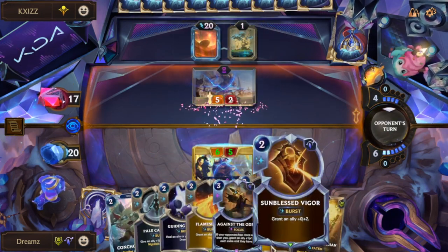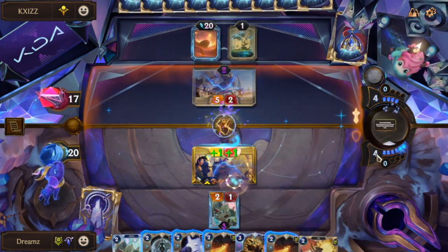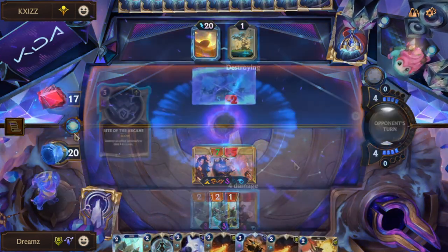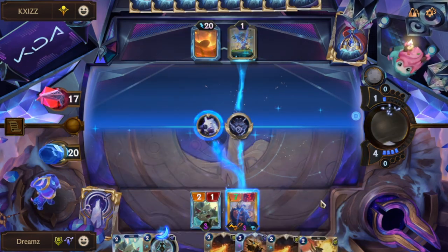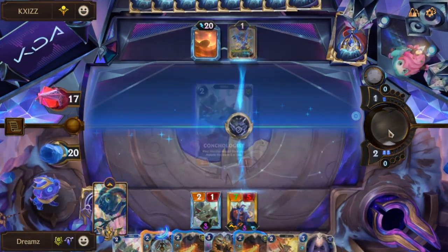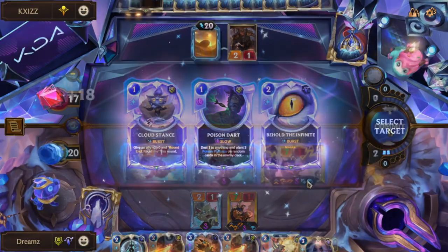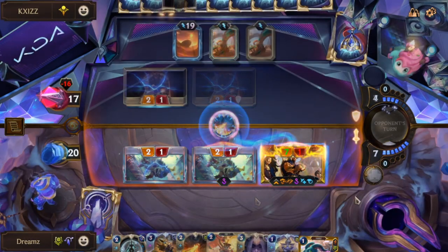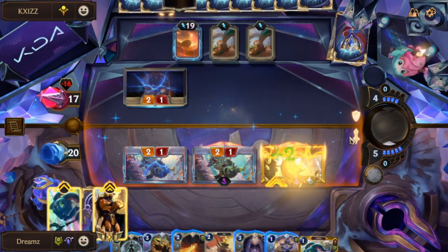Round 6, they tried to kill my Pantheon. I mean, a Pantheon deck with 6 mana — what are you trying to accomplish here? That won't work either. My last Conchologist is out, into an open attack on round 7. And when they tried to survive, Flames Blitta took care of it.